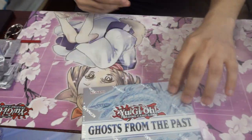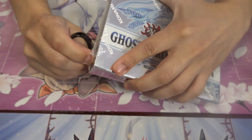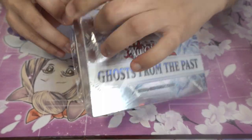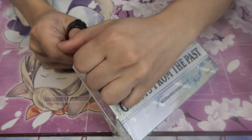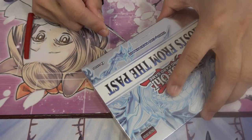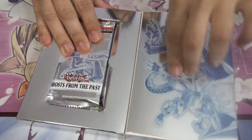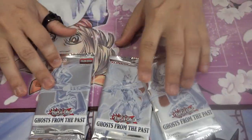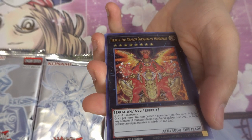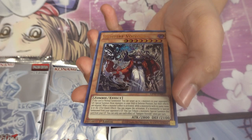Moving on to box number three, then we'll open Maximum Gold — that one has always been exciting. But this time I'm actually getting some pretty decent pulls: already got an Evenly Matched, a Dragunity monster, and ARM Dragon Level 10. Box number three — starting with the Dark Magician pack. Got two Dark Magician packs here. Time Thief Hack, Heretic, Sun Dragon of Heliopolis, Heretic Seal of Banishment, Arc Brave Dragon, and Vampire Voivode.